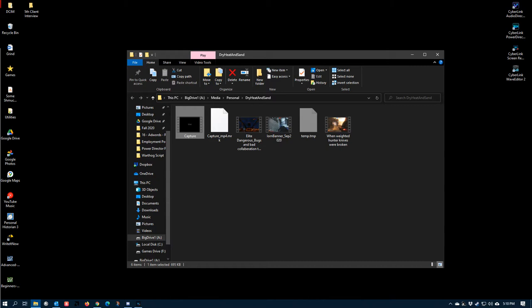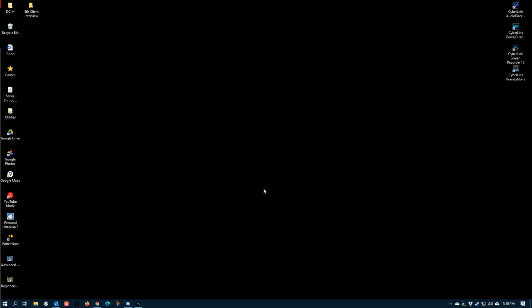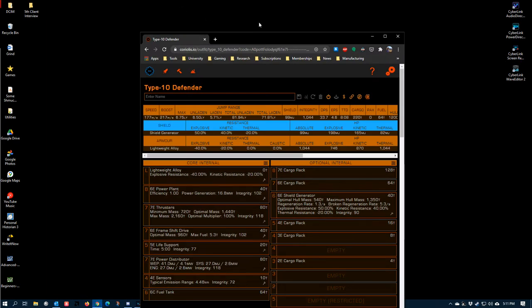Hey there commanders, I thought I would make a video for some of the new players joining the game and explain some of the different dynamics of weapon selection. I'm going to assume initially that you won't have any engineering blueprints unlocked, and go over weapon selections you can consider before adding engineering. That way, when you do unlock engineers, you can upgrade these stable builds incrementally over time.